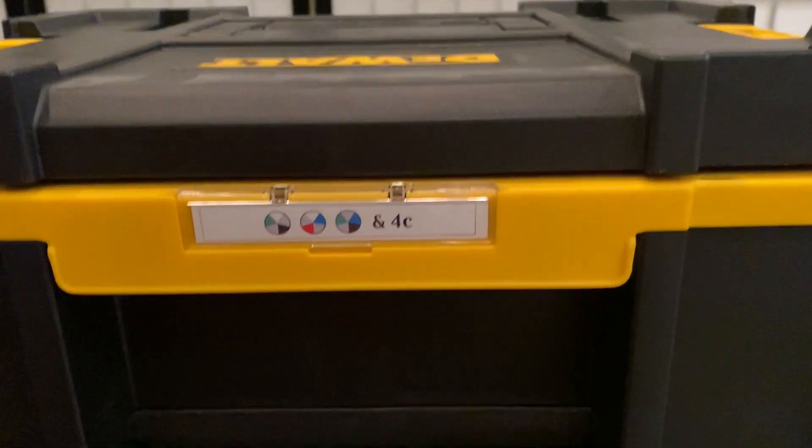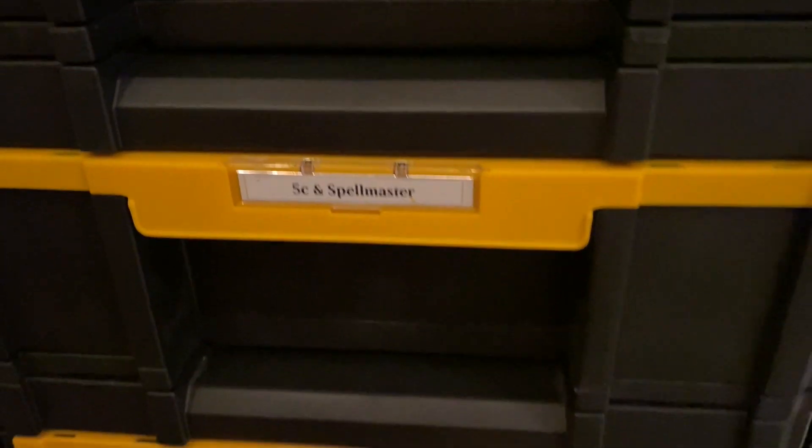About 200 decks organized by color. We've got colorless, white, blue, black, red, green, then we switch to two colors, go through two colors, three colors, all the way up to four color, five colors, and some specialty stuff.